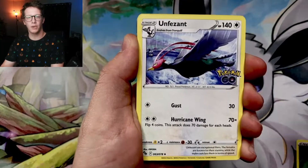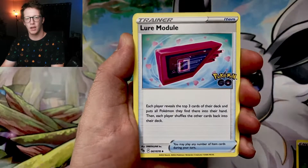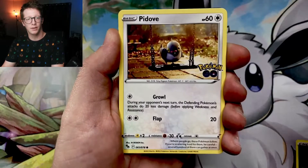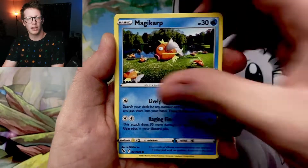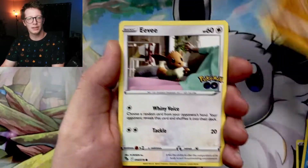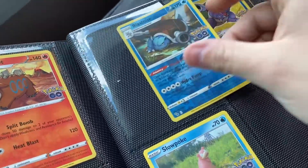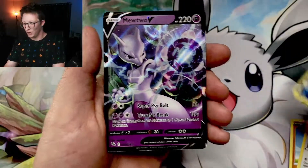There's a holo or better in every pack. Unfezant. Lure Module. Pupitar. Bulbasaur. Bidoof. Magikarp. Onix. Eevee. Reverse is a Blastoise — I might need that too. And... Mewtwo V! Let's go! I needed that, actually.